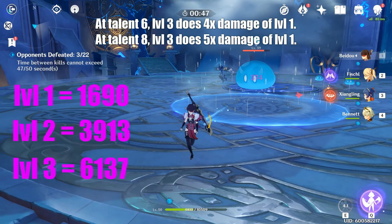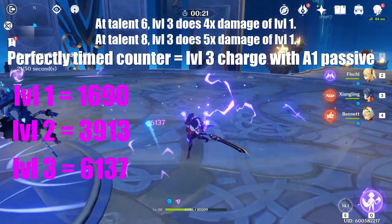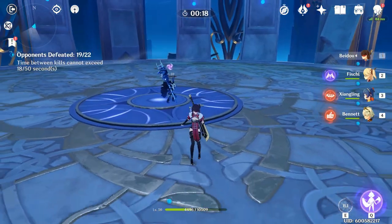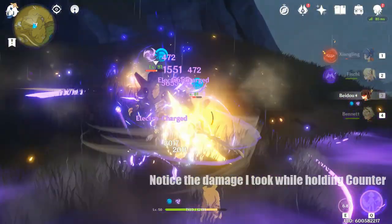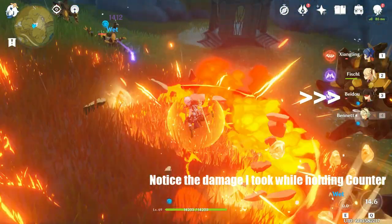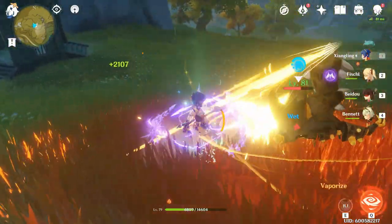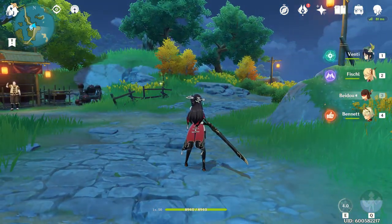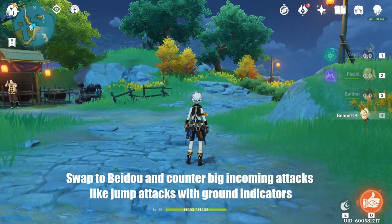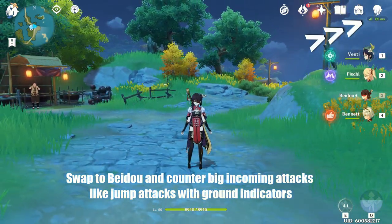Her first ascension passive puts the counter to max level if you activate the skill at the same time you are getting hit, giving max damage even if you were only hit once. This damage can also crit and is affected by bonus Electro damage. When she uses this counter, Beidou creates a small shield that scales with her max HP. She can still take damage while charging the skill, but she takes a lot less damage from Electro attacks. If she's your carry on the field, you can cancel any normal attack into her elemental skill to counter incoming big hits. If she's a support, you can swap her in and then immediately counter — note there is about a half-second delay before you can counter after swapping, depending on your latency.